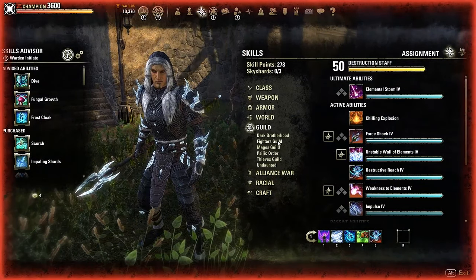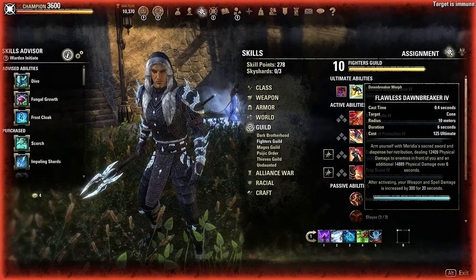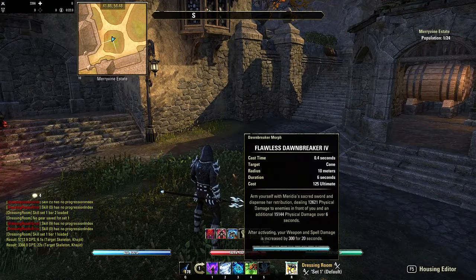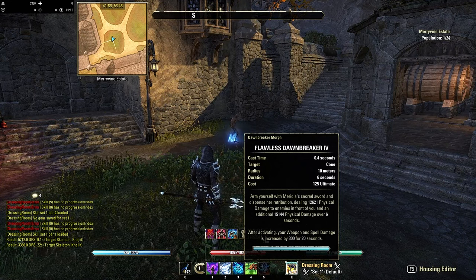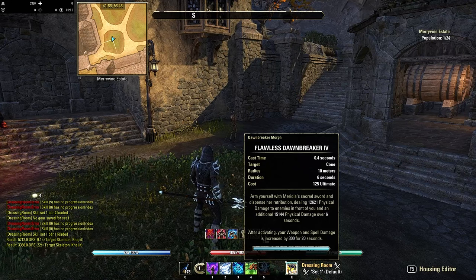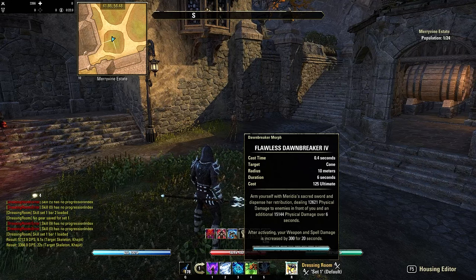For our front bar ultimate we're going into the Fighters Guild and taking Flawless Dawnbreaker. This deals 12.5k physical damage and an additional 15k over six seconds in a cone in front of you. After activating, weapon and spell damage is increased by 300 for 20 seconds.